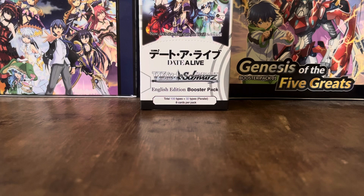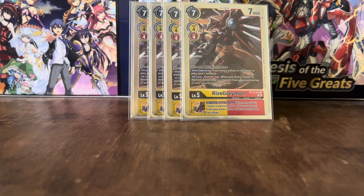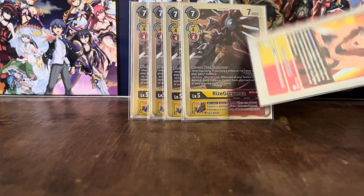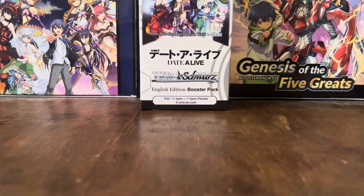Onto the level 5s. We've got the RyzeGreymon from BT12. This can Digivolve for 3 on top of a GeoGreymon. It has the when Digivolving effect: if you have a Yellow or Red Tamer in play, you gain 1 memory. And it has the all-turns effect: once per turn, when 1 of your Tamers is deleted, place 1 Marcus Damon from your trash on top of your security stack face down. Since Marcus Damon can become a Digimon and you can attack with him — as he's only a 3000 DP Digimon, he'll most likely be defeated in the security check, be trashed, and then RyzeGreymon's effect will kick in and place him on top of your security. RyzeGreymon's Inheritable effect is the same as his all-turns effect.